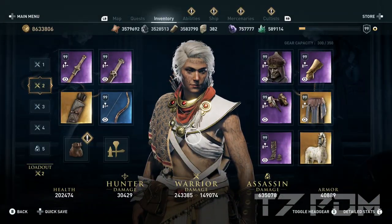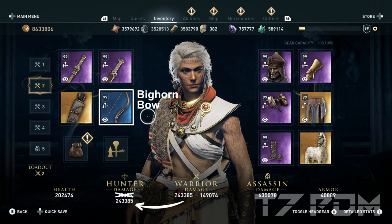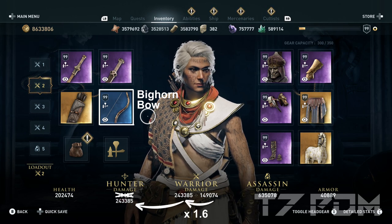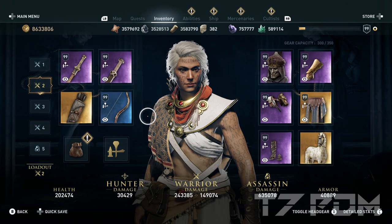In our inventory we have 243,000 warrior damage and 635,000 assassin damage. Thanks to the Bicon Bow, these 243,000 warrior damage will also be used as our hunter damage when we shoot our arrows. The Bicon Bow multiplies all your warrior damage by a factor of 1.6 because it adds all its DPS to your left melee weapon, making it a way stronger weapon than the right one. So make sure that you always select the correct melee weapon when you do your attacks and especially when you shoot your arrows, because your arrow damage will use the warrior damage from the weapon you currently have selected.